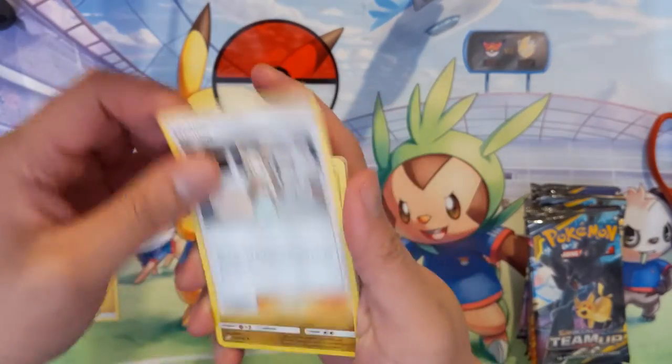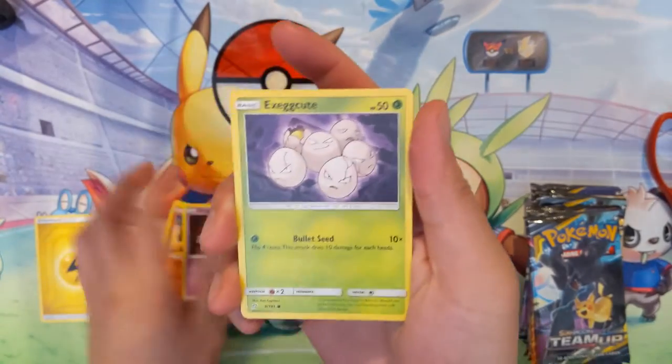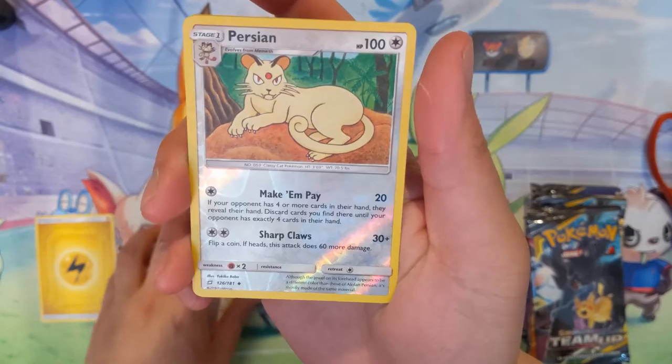We're gonna see if we can't pull some fire in the form of a Tag Team card. For the first pack we got Exeggcute, a Lava Tower in front of a big sweater, Meowth in a ball pit, Eevee's evolution just chilling, and an Aerodactyl.